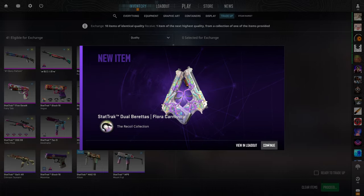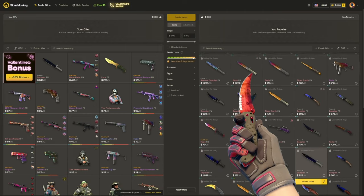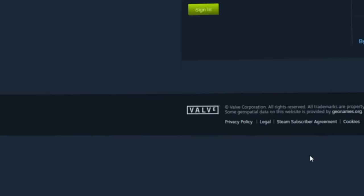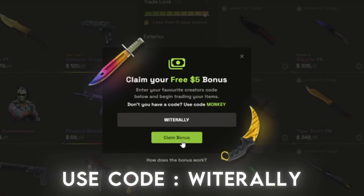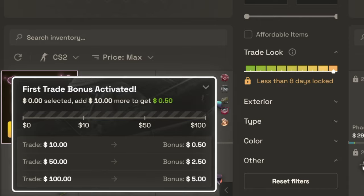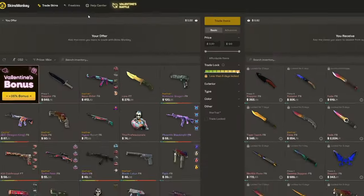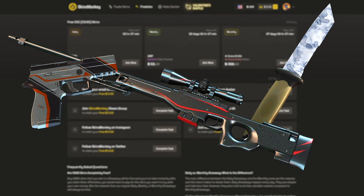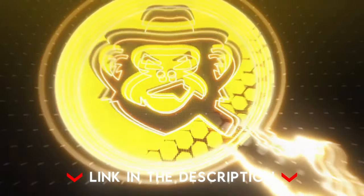Today's video is sponsored by Skinsmonkey. Skinsmonkey is an automated trading bot site that allows you to quickly and easily exchange your skins at a fair price. Simply log in through Steam, add your trade URL, and you're good to go. If you use my code, you'll get up to $5 completely free on your first trade, and a permanent 35% deposit bonus anytime you add balance. Under the freebies tab, Skinsmonkey is always running daily, weekly, and monthly giveaways — so even if you don't have any skins, Skinsmonkey is the website for you. The link is in the description below.